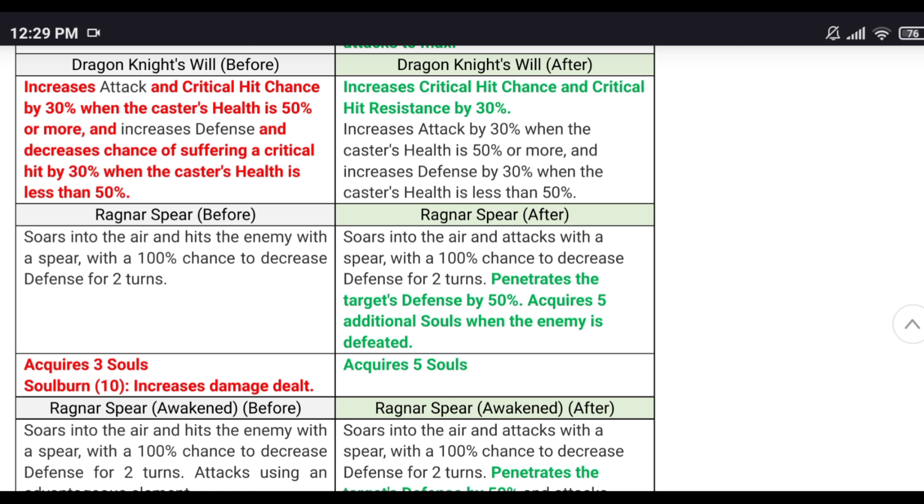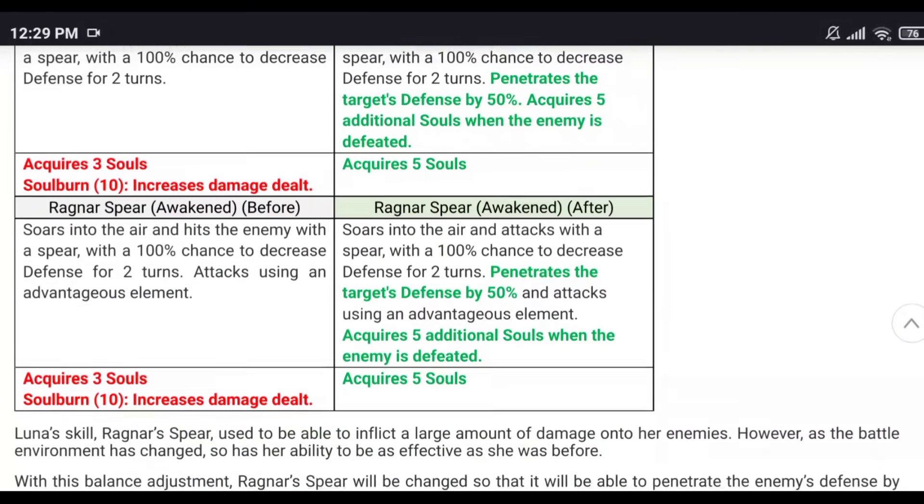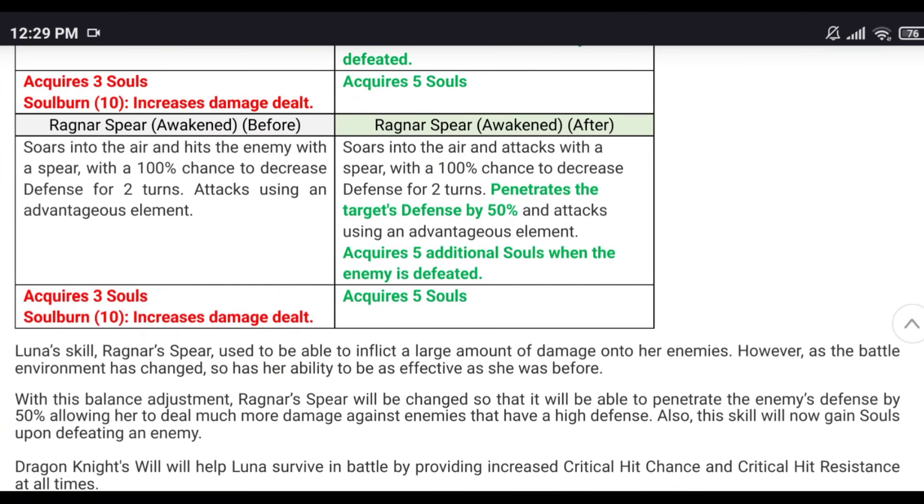The passive increases critical hit chance like before, but now you have 30% critical hit resistance at any time — you don't need to be below 50% health. It will mess players up. If you're trying to cleave her and can't land your crit, that's really annoying.